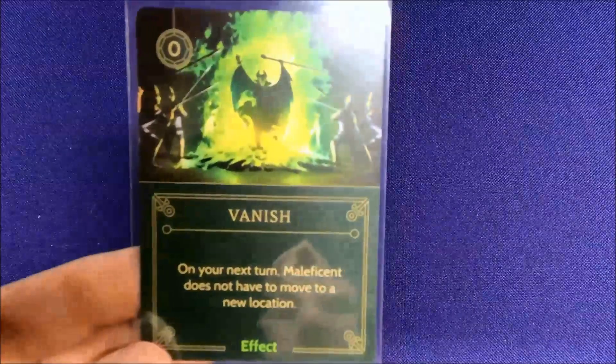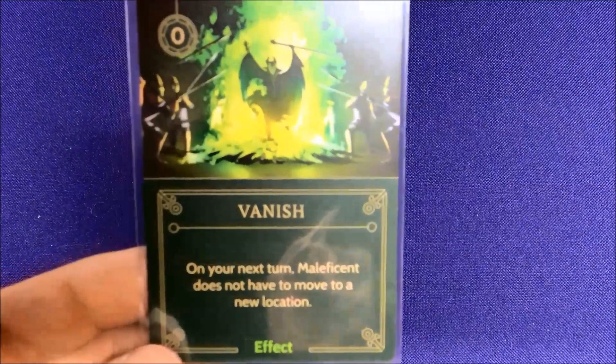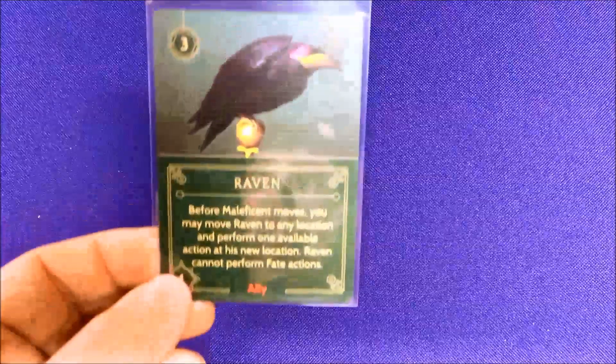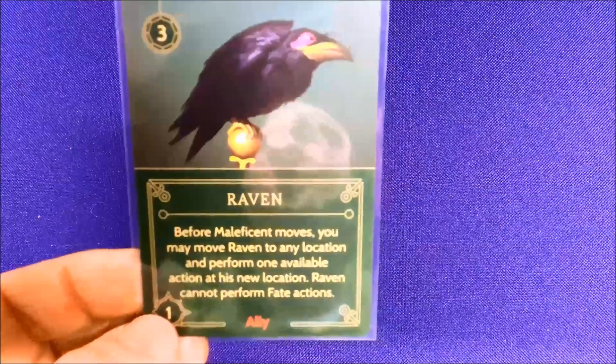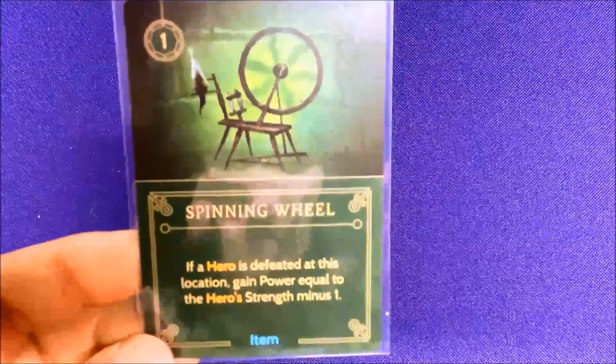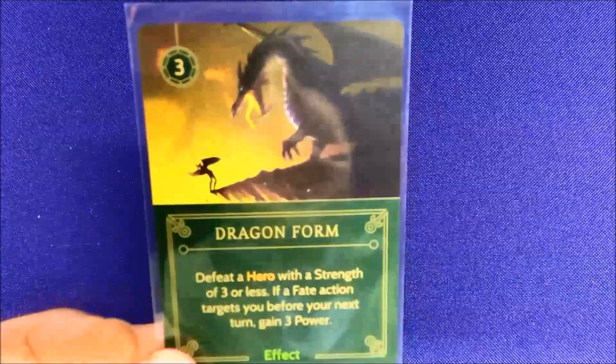You have to move an ally from a different location and hope it's powerful enough and in range. That's the whole point of this game — for every character you've got to figure out the best way to play your deck. No one's going to play it the same way twice. You might find a combo that works, but you could also accidentally block off the location that lets you play fates at all, wrecking your combo. So you really have to pick your strategy carefully.